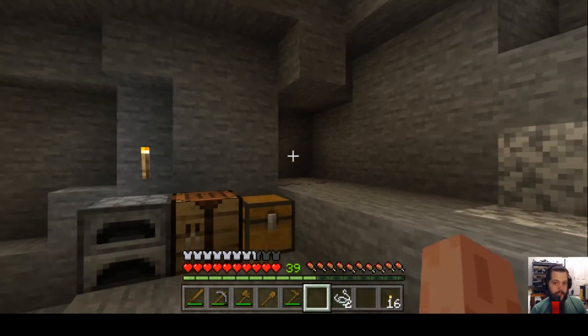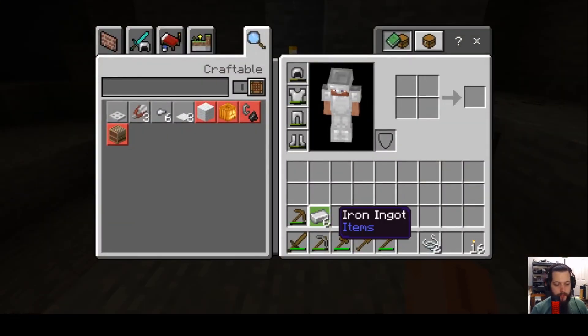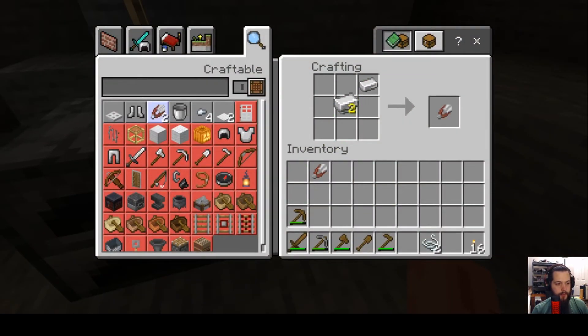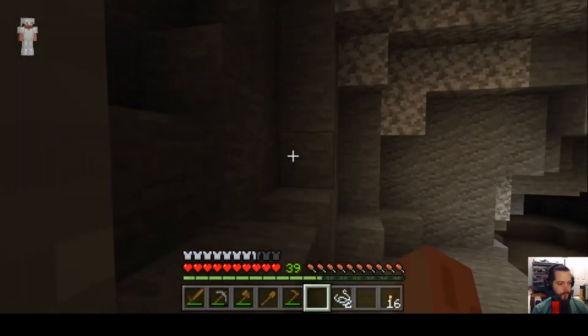Go back to the furnace and grab your iron ingots. With iron you can create shears. To make shears, place two iron ingots diagonally — they can be in any diagonal formation. Shears are used to get wool from sheep so we can make a bed. Let's go outside and find a sheep.